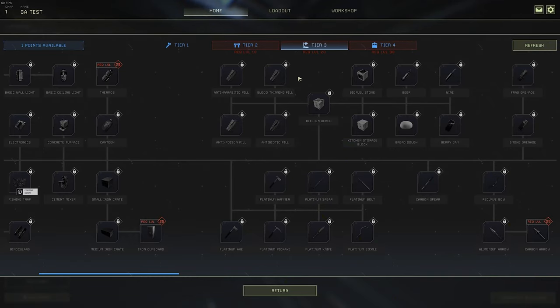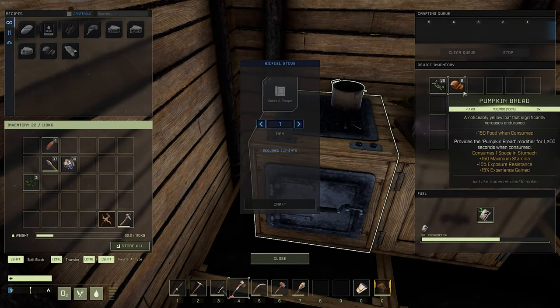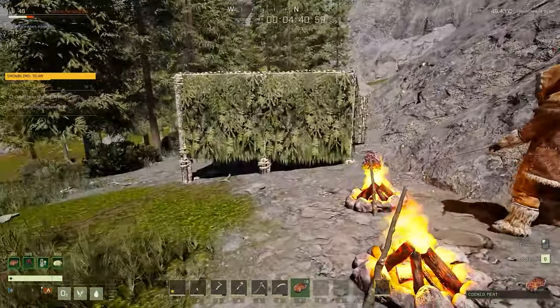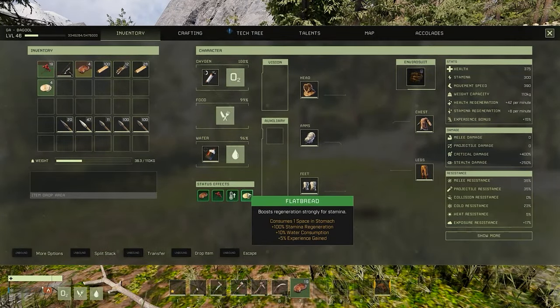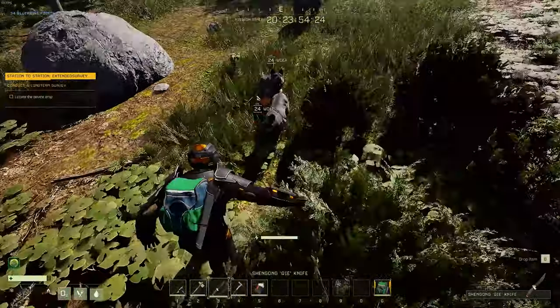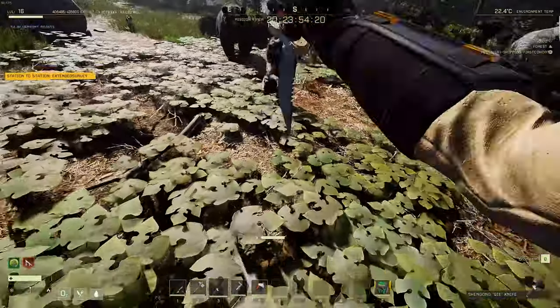At level 20, you'll be able to craft a kitchen bench in tier 3, which unlocks a few XP-increasing recipes — things like bread, pies, and pumpkin bread — all of which give you anywhere from 10% to 15% XP gain. Since we can have three buffs up at a time, and even more depending on which talents we take, that gives us a minimum of 35% XP increase if we're using pumpkin bread as one of the buffs. After you've got the buffs, simply go back to chopping trees and farming animals for XP.